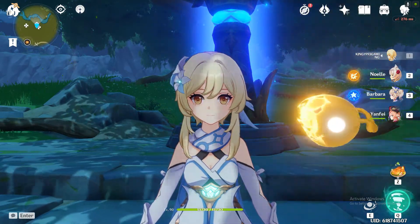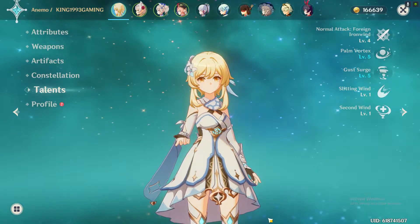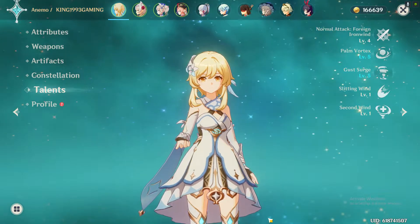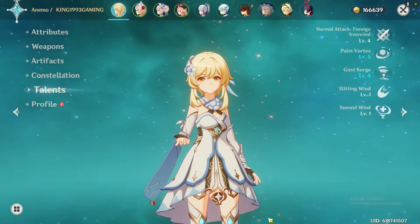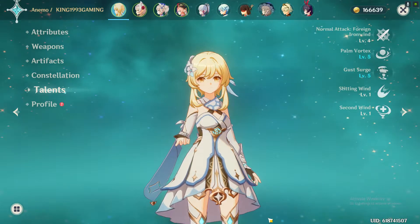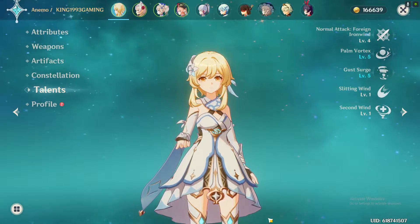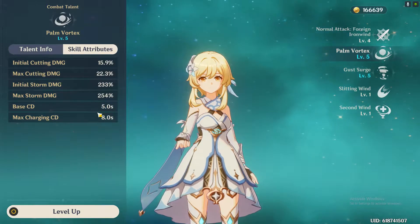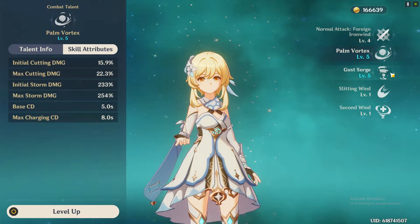First of all, let's talk about what category of character she is — is she a main DPS, sub DPS, or a support character? As I have said in my previous video regarding Amber, Amber can never be a support character, and similar can also be said for Lumine. Lumine can never be a support character because the elemental skill and elemental burst of a support character is totally different. For example, this Palm Fortress has a duration of only one second, so any attack with a one-second duration is not considered viable.